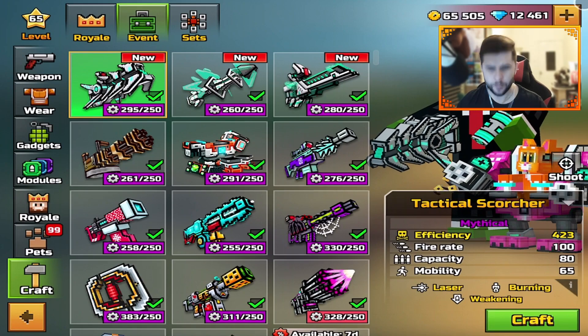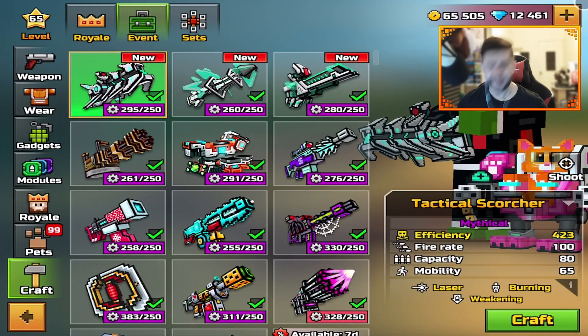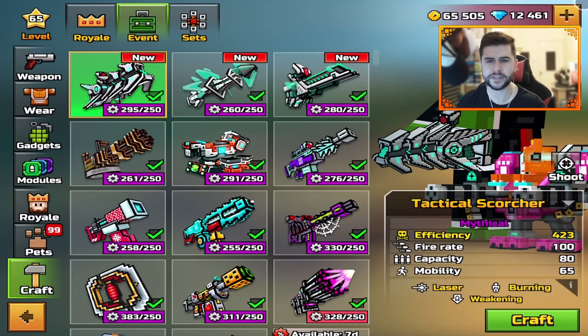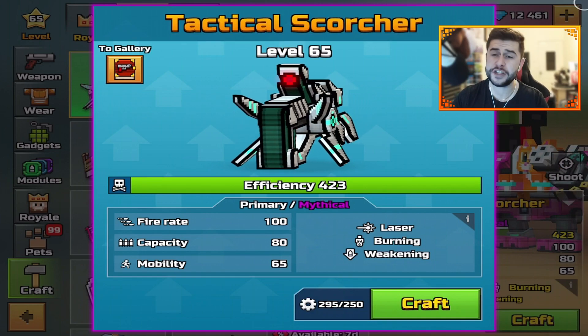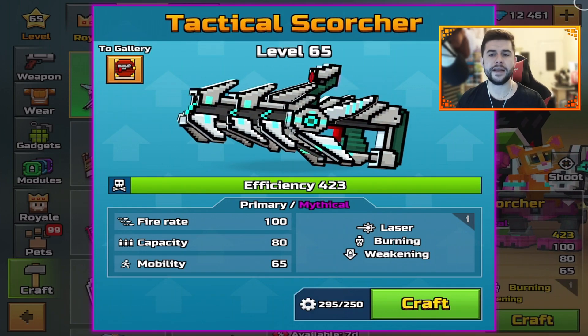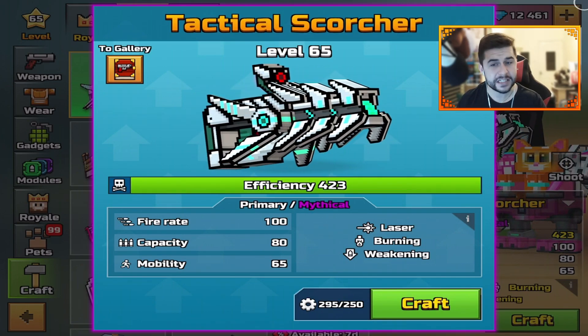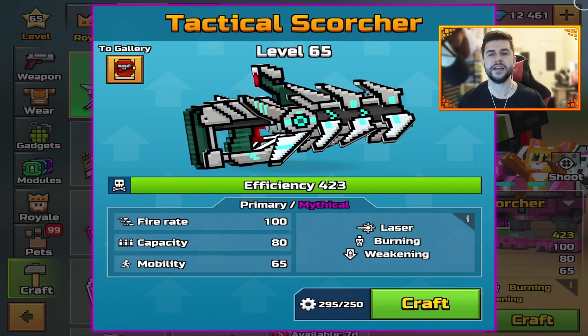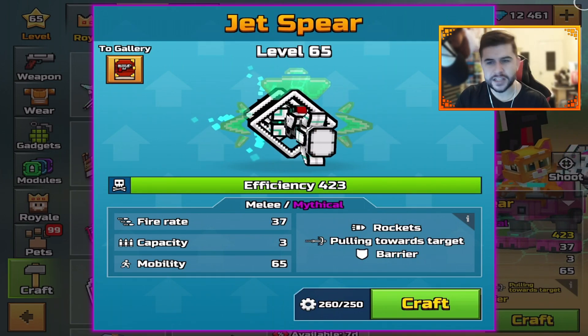It was quite expensive, I'll tell you that. This top one took forever to get — the Tactical Scorcher. I hope it's going to be a pretty good weapon. This is level 65, efficiency 423, primary mythical, laser burning and weakening. Fire rate 100, capacity 80, and mobility 65.